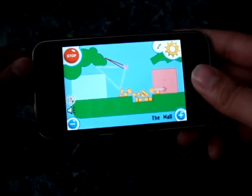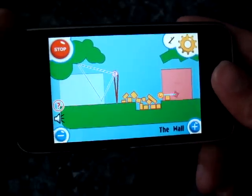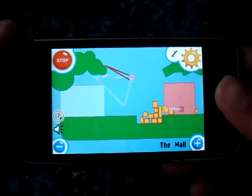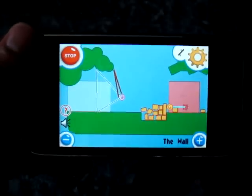In short, this is Fantastic Contraption, and it's out on the App Store for $5, which I think for the value that you get is pretty decent. It's a very interesting puzzler. If you like coming up with different solutions other than what the game designer expects of you, this is the game to get. I hope you guys like it. Thank you very much.